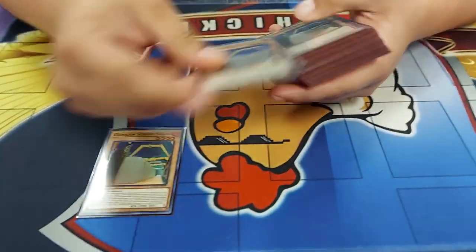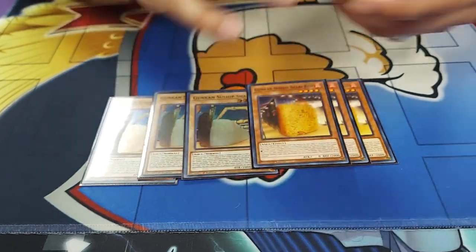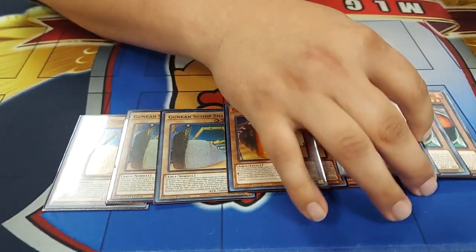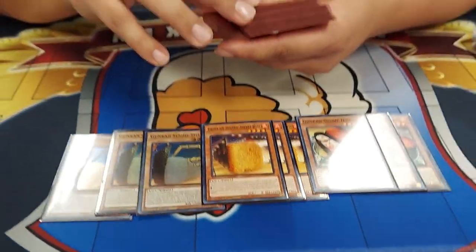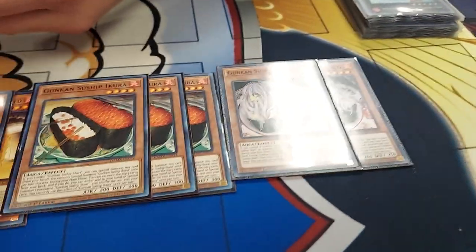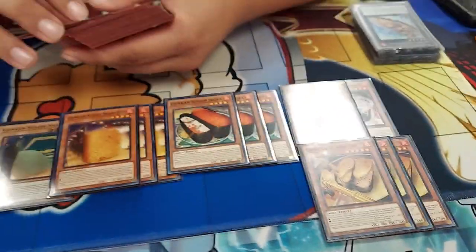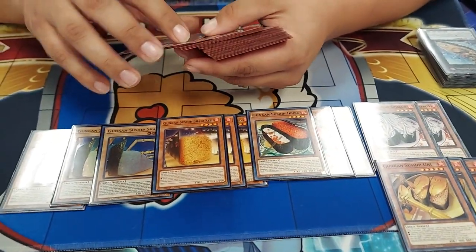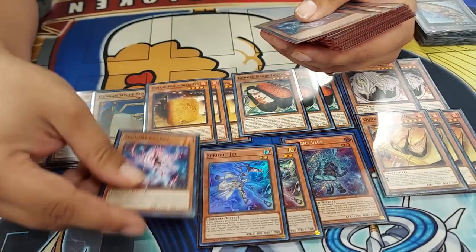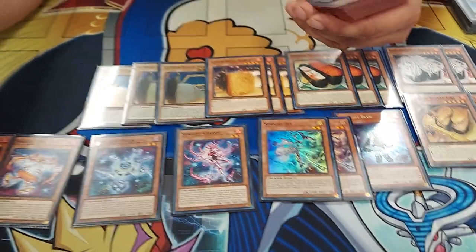I brought Gunkin Sushi with a bit of Sprite and a little bit of Bestial. So obviously you play the three Sharis - that's normal in the game - and then you play the three Shari Reds. I play three of the Ikora, two of the Shiaru, and then I play three of the Uni.